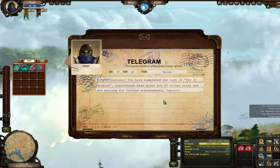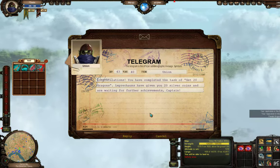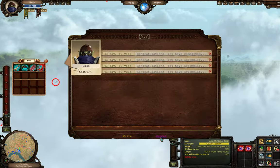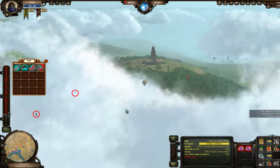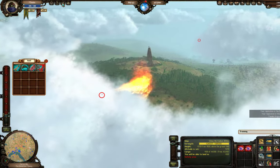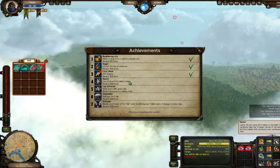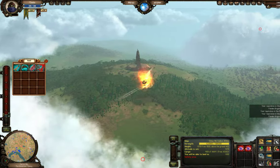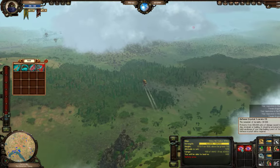We've completed the task. There are also other achievements in this game not listed here — if you log out of your character there's a list of achievements. We're focusing on the primary achievements right now. Earn 10 silver from selling trophies is going to take a little while. We've killed our dragons but we're heading back to town because we need more silver and we're getting messed up by dragons.